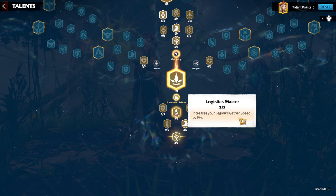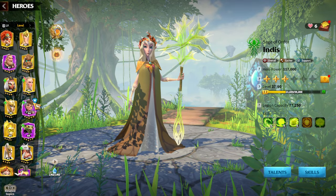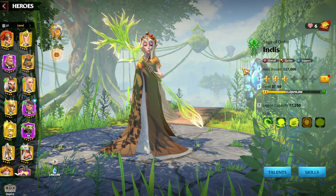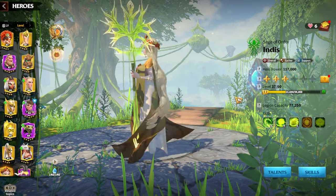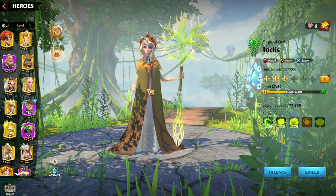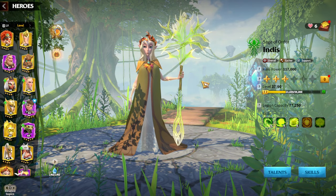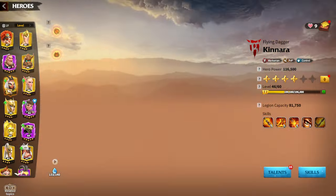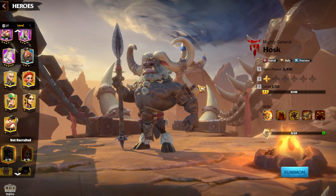Now the most important topic: hero pairs. At first glance Indies doesn't look like a fighter because she has gathering talents, but more seasons pass and we see more and more Indies on the battlefield. She has hero pairs for almost every legion type. For marksman, I haven't seen it used much but I think it's an interesting pair — starting with Kinara and Indies.